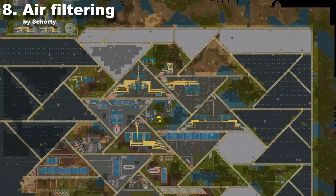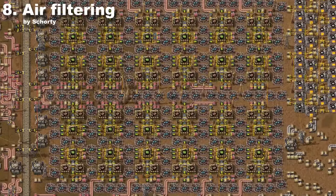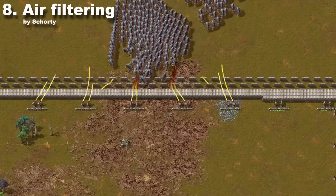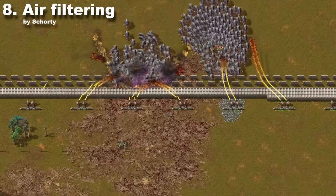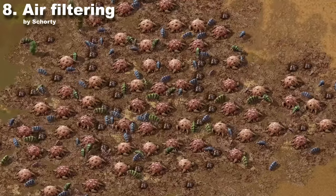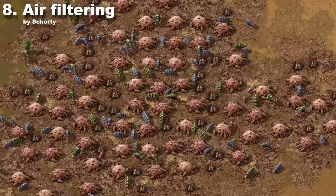Having a fully grown factory is an awesome feeling, but a factory like this will cause harm to the local ecosystem — which I like, of course. However, it will also result in tons of attacks from the bugs. With this mod you can simply filter pollution and reduce those attacks. It won't reduce evolution threat, but it's still a nice addition.